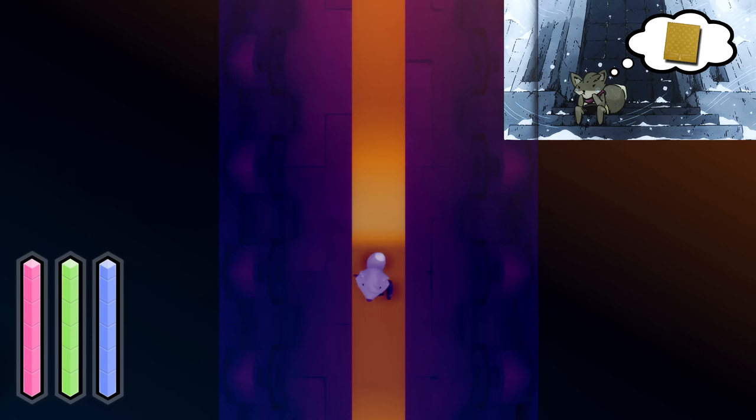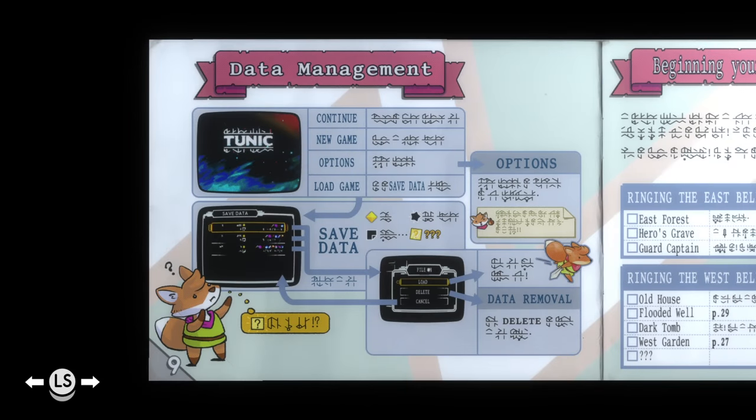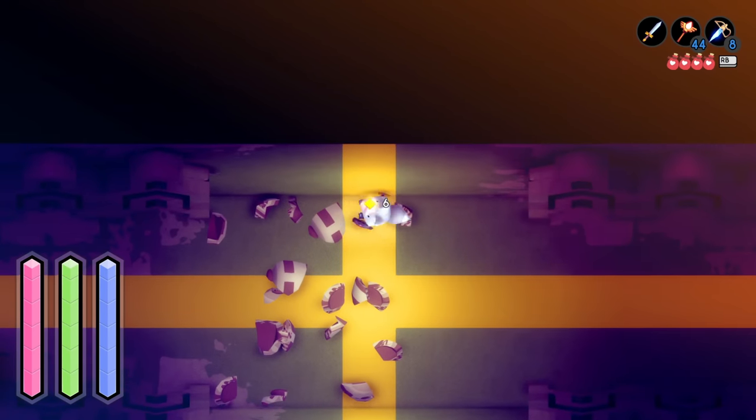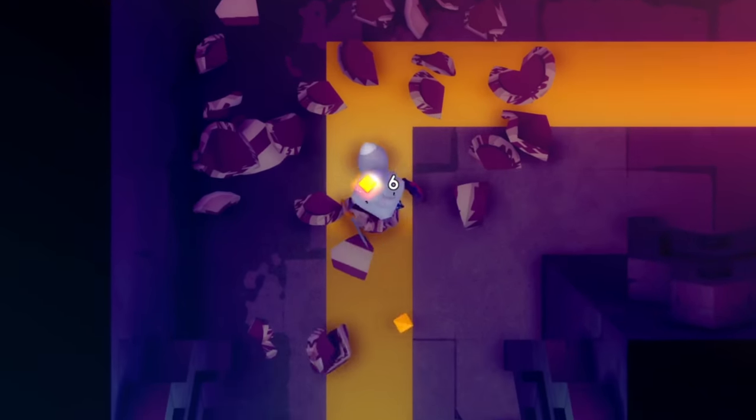As I mentioned in my video about the golden path in Tunic, this special save file created for figuring out the puzzle on page 9 of the manual hides an even bigger secret. But before we get ahead of ourselves, let's outline the method for uncovering this save file.